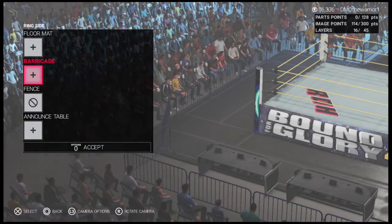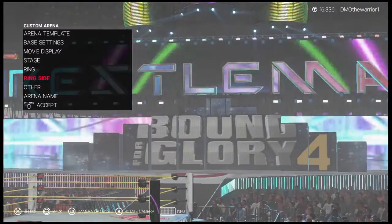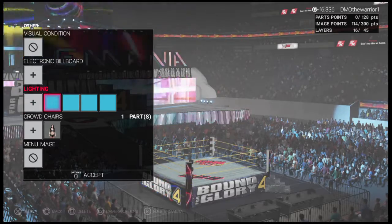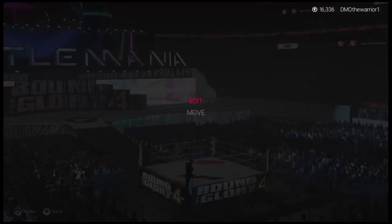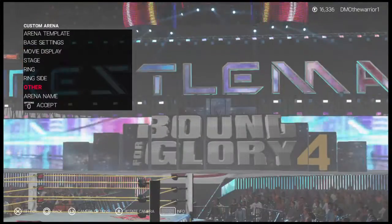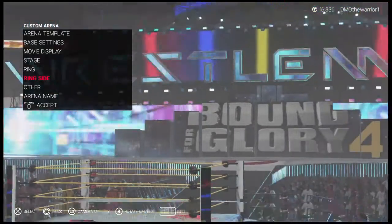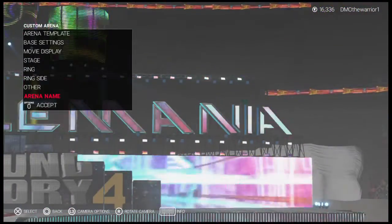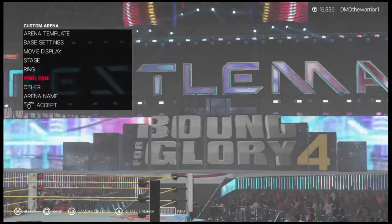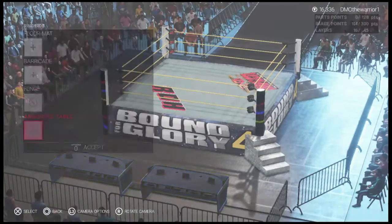Ringside floor mat is just a regular floor mat. It does have a steel barricade. The announce tables — I don't think they really have anything special on them. Apparently Paige is on the crowd chairs — I did not know that. The announce tables don't have any logos on them. Here's the arena name: Bound for Glory 4.